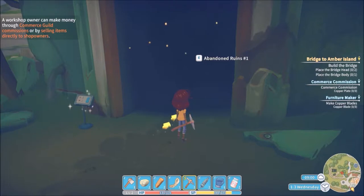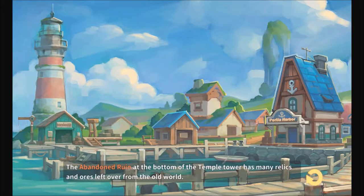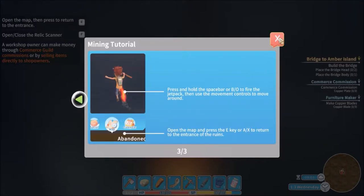A workshop owner can make money through commerce guild commissions or by selling items directly to shop owners. The abandoned ruins entry costs 80 gold for a weekly pass — this means I'll be in here every day at the beginning. Resources are so hard in the beginning but it's fun. Tutorial says: aim the reticle at the position you want to dig, then hold the left mouse button to dig. Press F to scan with the relic scanner — relics show up as orbs of light.